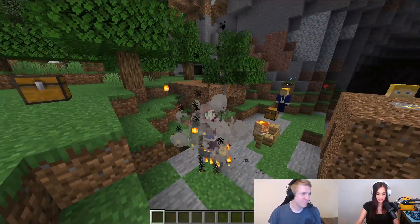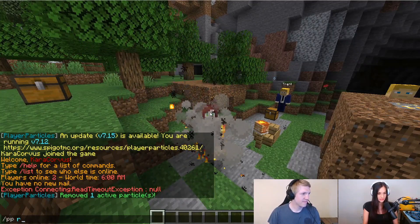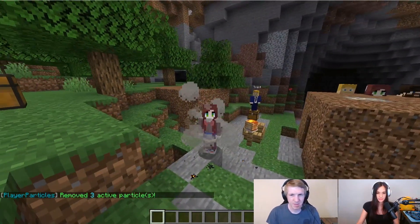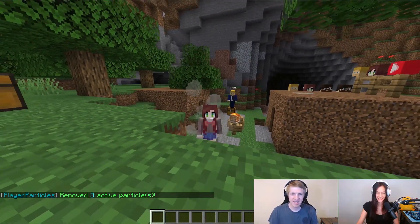I think that's basically the gist of it. If you want to reset it all, just do /pp reset. And that's how you make player particles for your Minehut server.